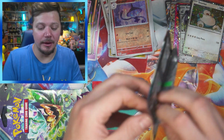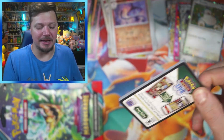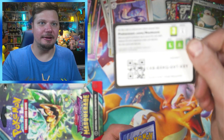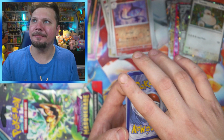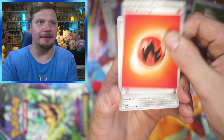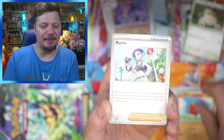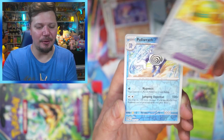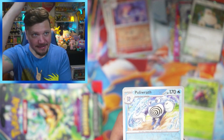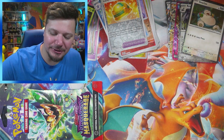I could still pull two amazing cards in the next pack — you never know, it is very unpredictable sometimes. One to the front — Arron, Spinarak, Sandshrew, Darumaka, Perrin — could that be a sign? — Milotic, Eridius, Lucky Helmet. Gonna put this on my head for good luck. Polygraph, Sinister. So that helmet was not lucky.